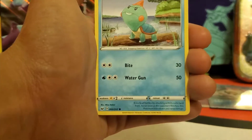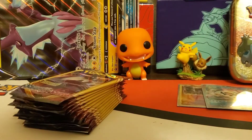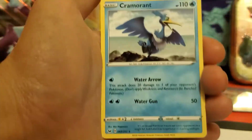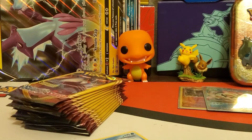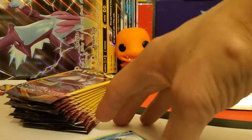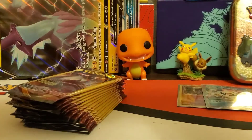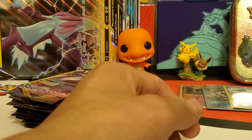Alright, first Dollar Tree pack - Galarian Stunfisk, Ninjask, Cramorant. Cramorant rare! We actually needed that for the binder. Let me bust out some penny sleeves to put that in. We didn't pull a holo rare or ultra rare, but something we definitely needed for the binder - nice!